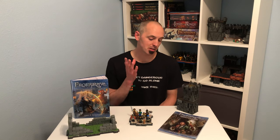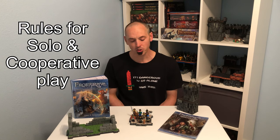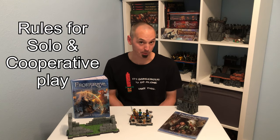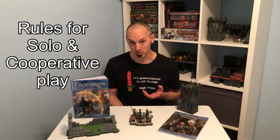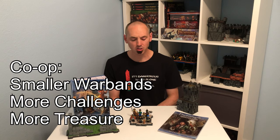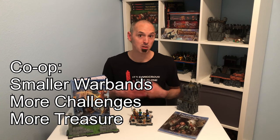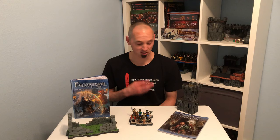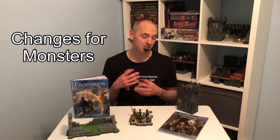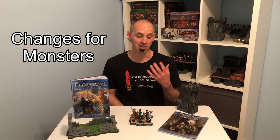Perilous Dark is designed to give players a solo or cooperative experience playing the game of Frostgrave. It calls for creating a new level zero wizard and a standard warband. However, if you are playing cooperatively, your warband is reduced down to a wizard, no apprentice, and four soldiers. In the cooperative game, there are added challenges and more treasure tokens usually available for the players to pick up. Most of the rules changes this expansion presents are related to monsters, improving their AI and a few other things, as monsters will be your main adversary in this campaign, not another player who can think like a standard head-to-head game of Frostgrave.